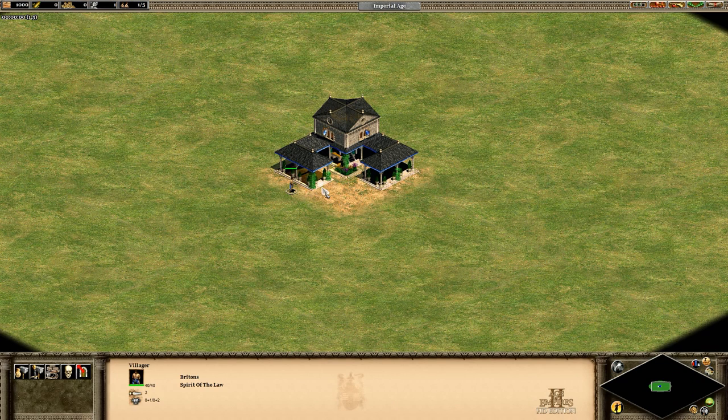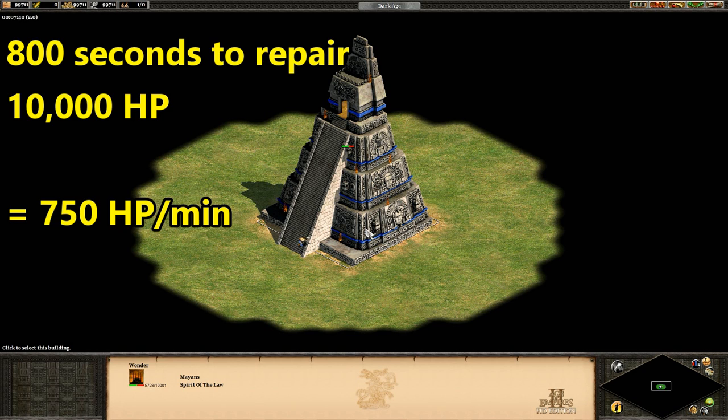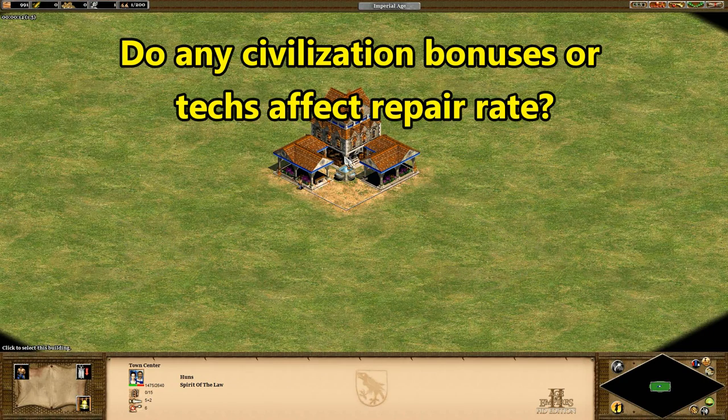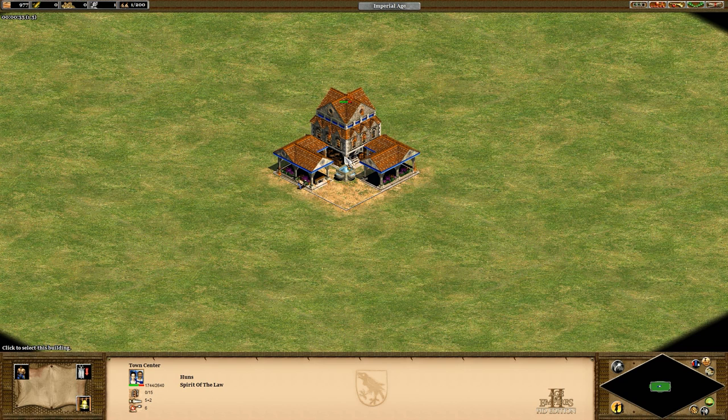There is a slight delay starting the test while waiting for a trigger to damage the building, and it's tough to pause at exactly when they finish repairing, so the values jump around a tiny bit. But in a much longer test, we can see it's really 750 HP per minute. I wondered if it's always 750 HP per minute, or if that changes with bonuses and tech.